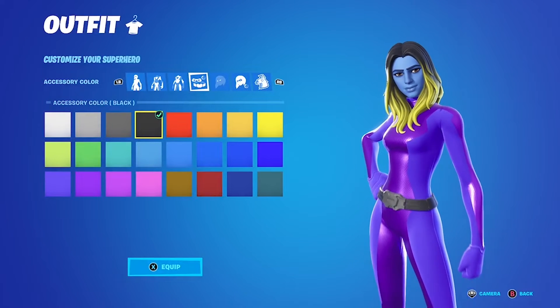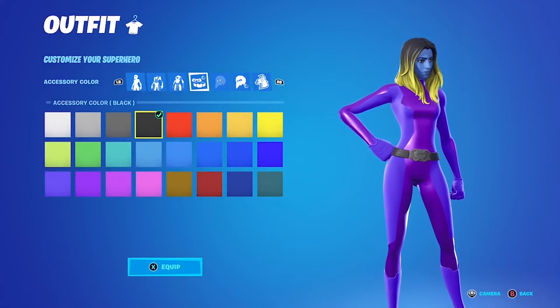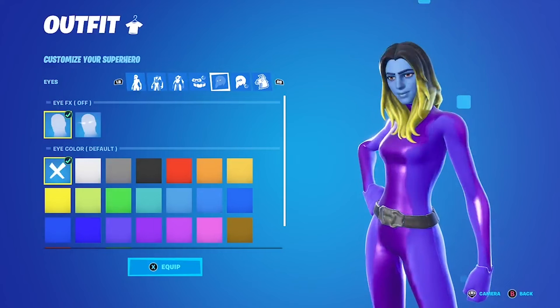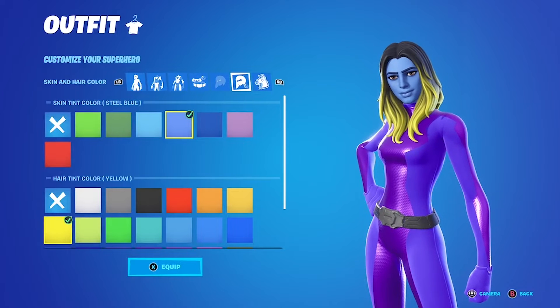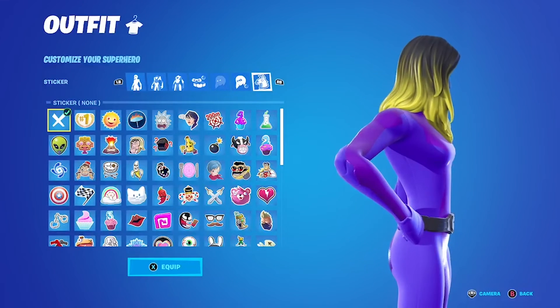Accessory color is black — it's really the only way we can get that black back into the outfit. She's got like a black holster on her leg but we can't add that to the customizable boundless skin, but we can give her a black belt. Eye effects off, eye color off. Skin tint: steel blue. Hair tint: yellow. We're trying to give her that bright blonde hair and no sticker is necessary.